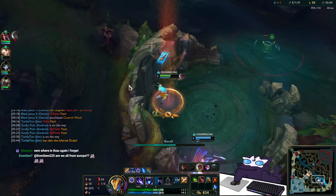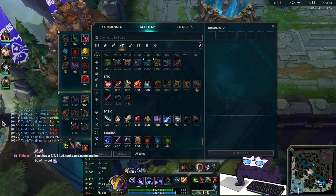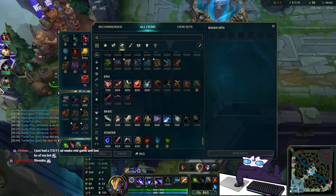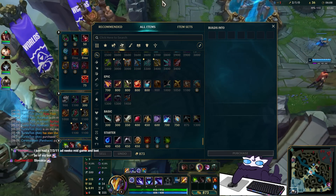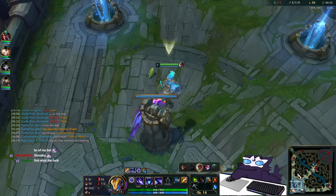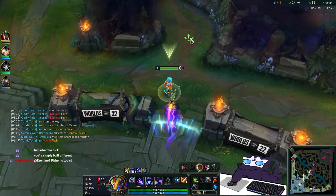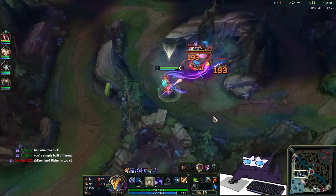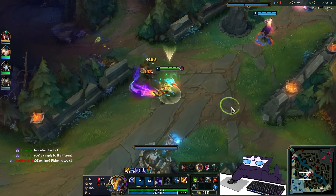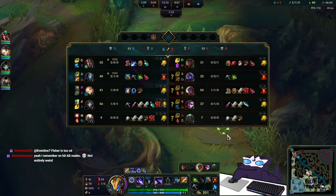I'm going to reset, spend my gold, and go toward top side jungle — I'll be greedy and wait for the extra 30 gold. Got my Pickaxe. Instead of going to Gromp I'm going toward bot side because my Red is going to spawn in 10 seconds. I'll get the same or more XP going toward bot side here, and I know I can snowball heavily off bot side right now.